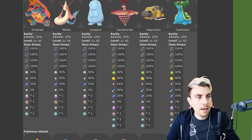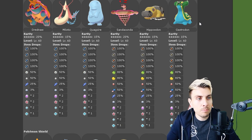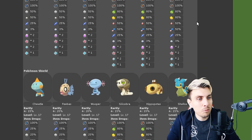Then the five-star raids — nothing really changing here. You've got G-Max Drednaw, Milotic, Quagsire, G-Max Sandaconda, Hippowdon, and Gastrodon. So G-Max Drednaw and G-Max Sandaconda are the more mascot Pokemon for this month.